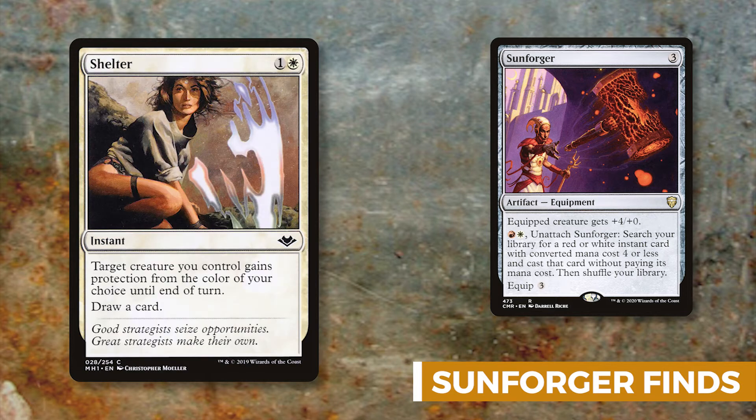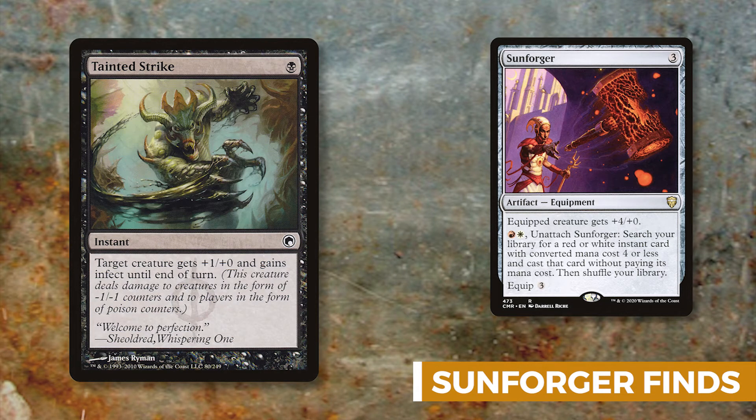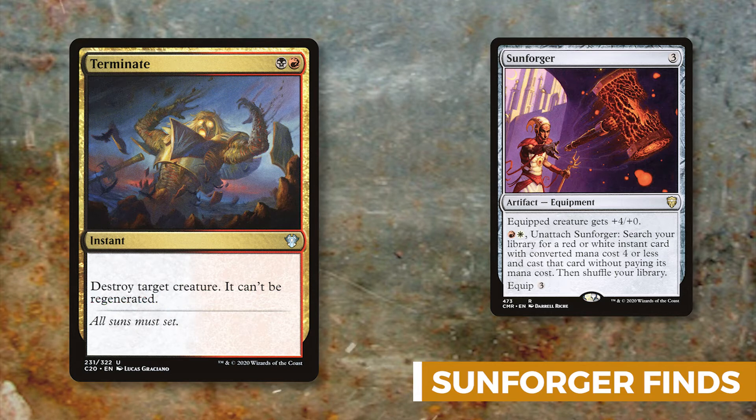Shelter lets you protect Zurgo from any color of your choice till end of turn and you get to draw a card. Tainted Strike is a win condition in this deck — it gives Zurgo plus one plus zero and infect till end of turn. Why deal 21 commander damage or reduce 40 life when you can just deal 10 infect damage? Sneaking this into an unblocked attack is extremely strong since Zurgo can swing for at minimum eight poison.